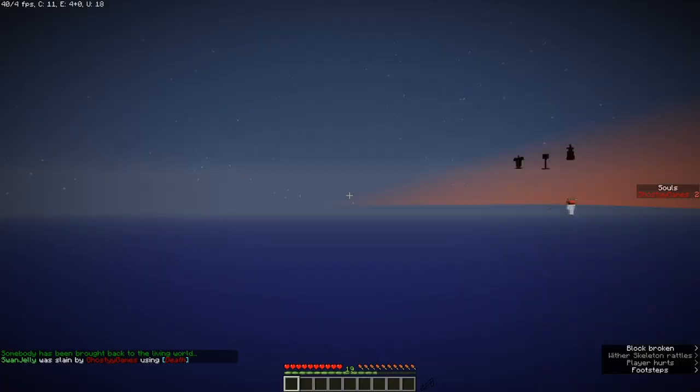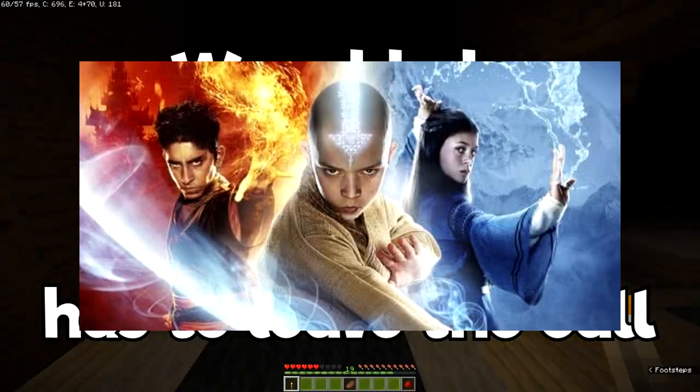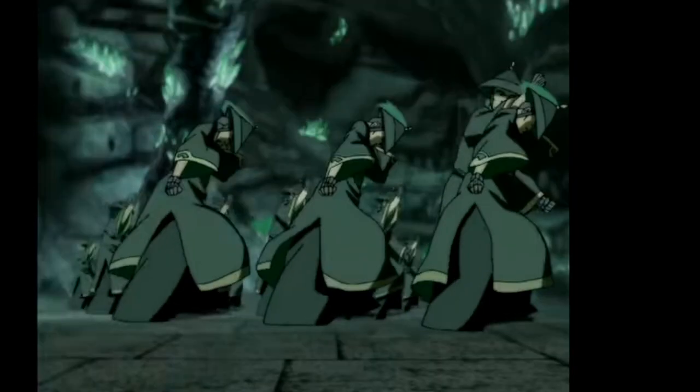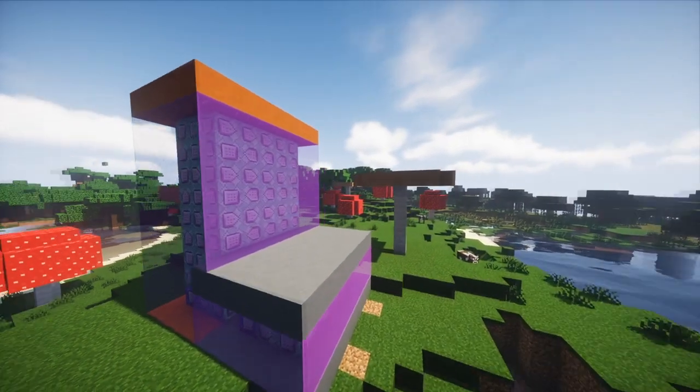Alright, well that was a little off topic. You know that show Avatar? Yeah, that show. In the Avatar, there's four types of people that can bend — four elements: Water, Earth, Fire, and Air. So what if I use command blocks to make it so you can bend elements in Minecraft?